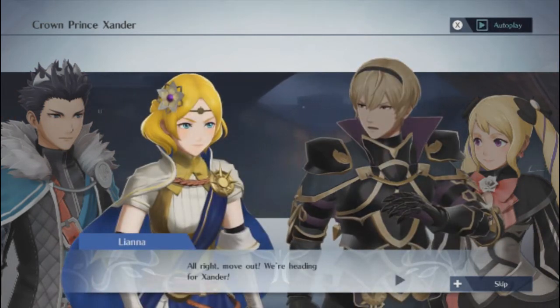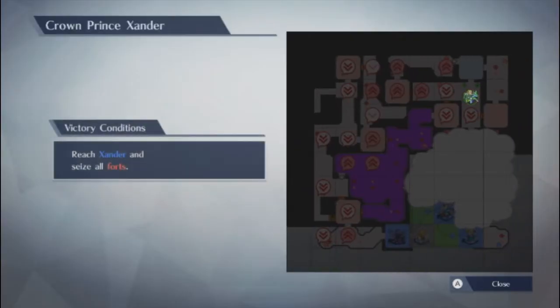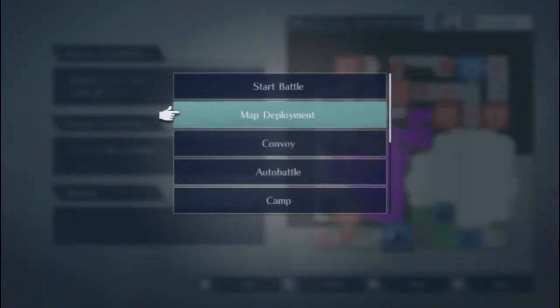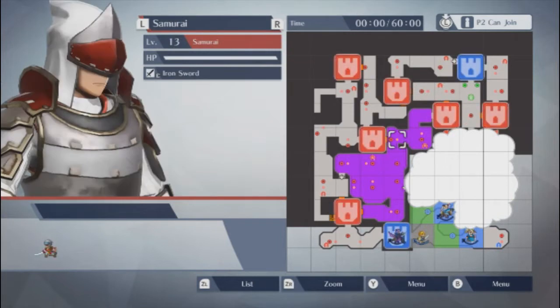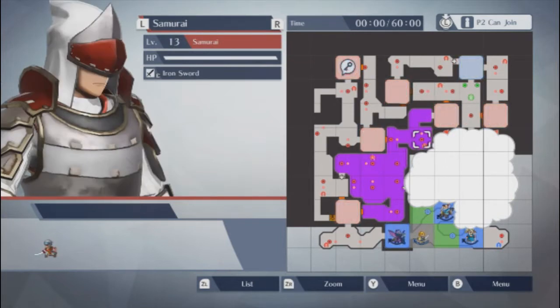Alright, so the victory conditions: reach Xander and seize all forts. Very similar to what we had to do in Chapter 8, when it involved Ryoma. Alright, so we've got to deal with this fog apparently. That could be an issue.